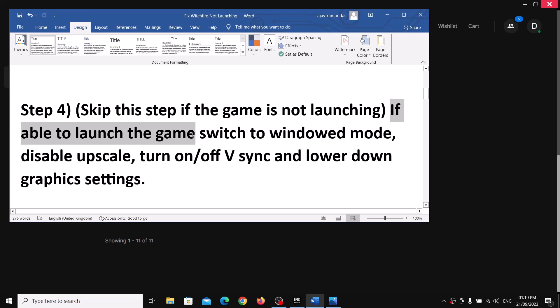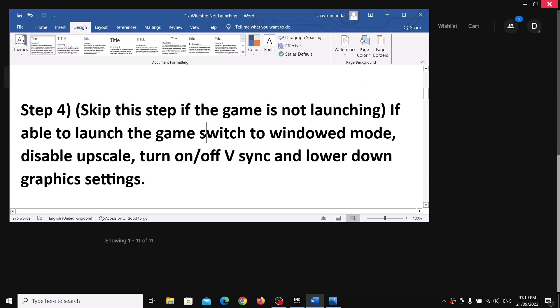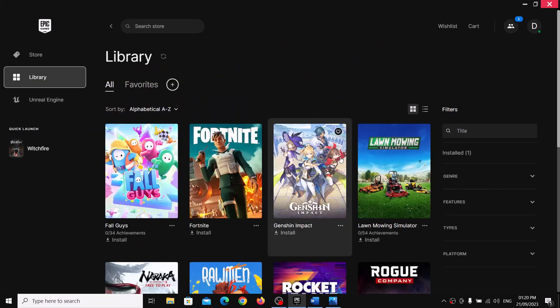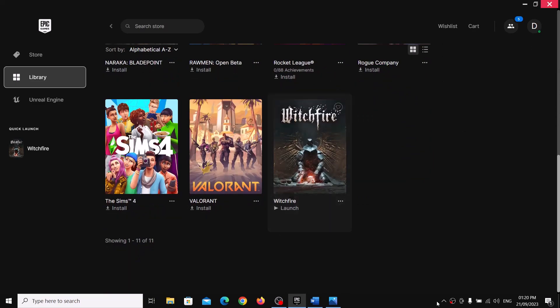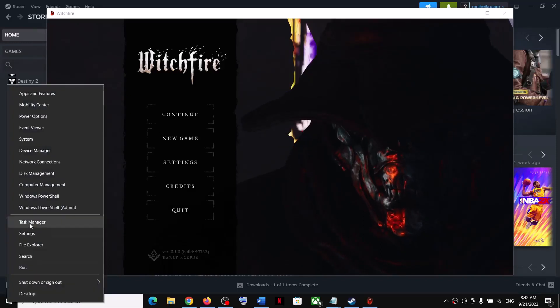If you are able to launch the game, try this step — if the game is not launching, skip to the next step. If you can launch the game, switch to window mode and disable upscaling. First try turning on V-Sync and check; if that doesn't work, turn off V-Sync. Lower graphics settings. Launch the game, then right-click the Start menu and open Task Manager.